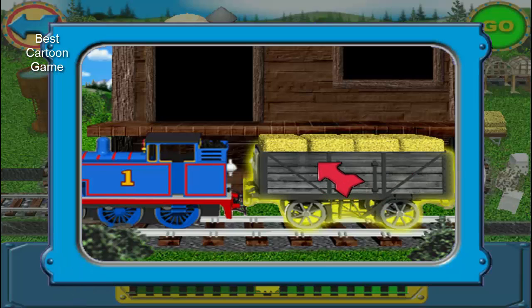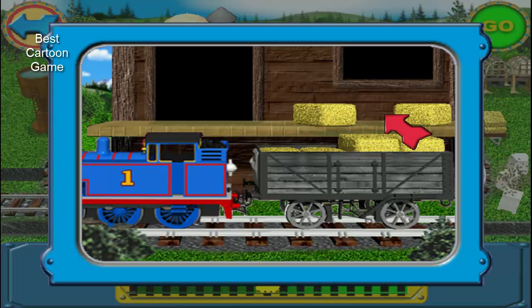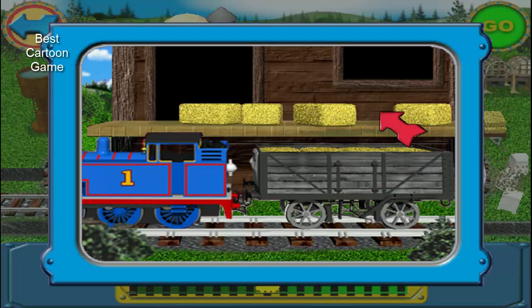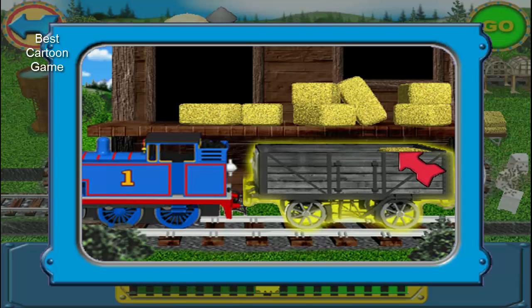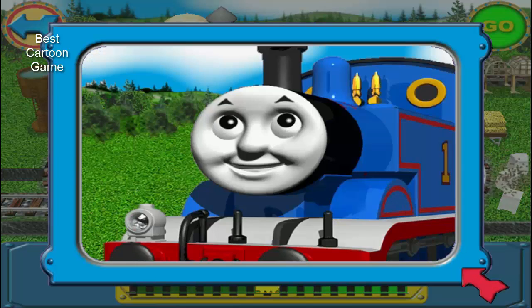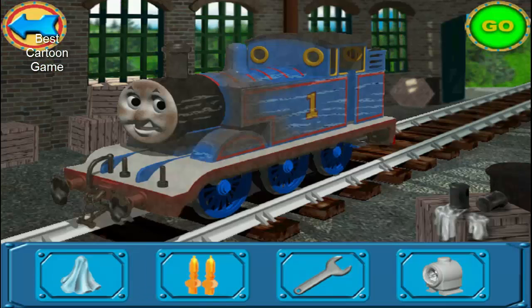Click on the truck to unload the cargo onto the platform. This is the works where we can clean and repair the engines. Let's get Thomas ready for work. Click on one of the items below to get the engine ready. Use this rag to clean the engine.